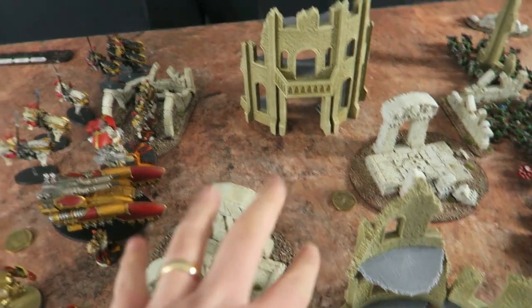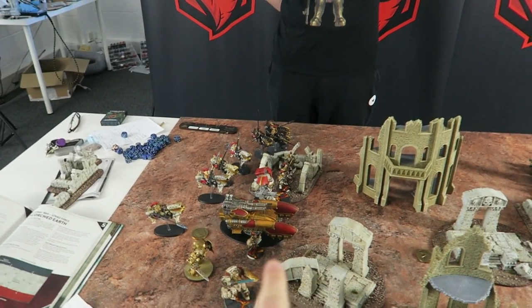Tom's secondaries: the central objective secondary — at the end of each of your turns, if you control the central objective marker, you score points equal to the battle round number. He's also taken First Strike, which scores eight points if you kill more than your opponent in the first turn. And Linebreaker — needing two units in the opponent's deployment zone, which is doable with bikes and the Shield Captain.